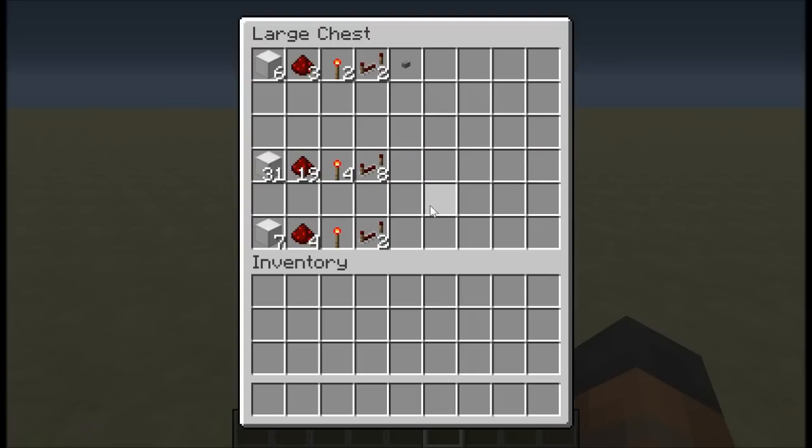For every other output that you want to add you'll need seven blocks of iron, four redstone, one torch and two redstone repeaters. Bear in mind the further along you go you're going to need some extra redstone repeaters to extend the signal.